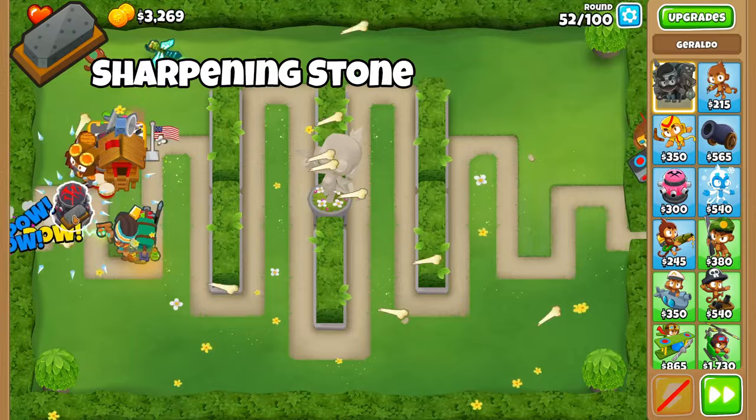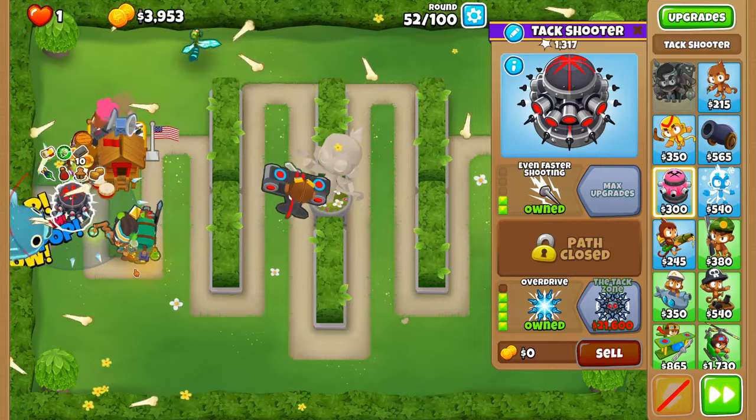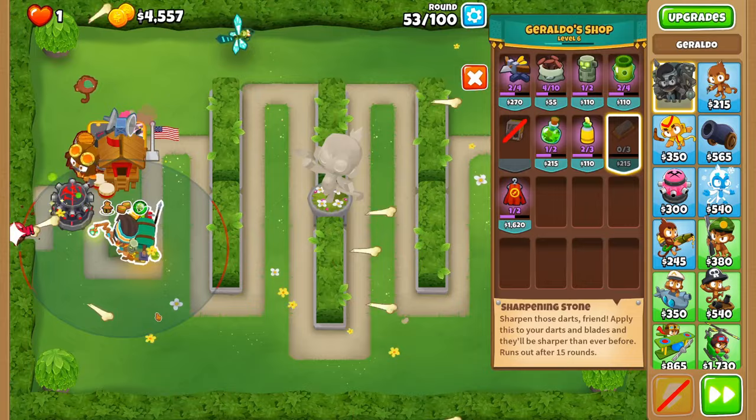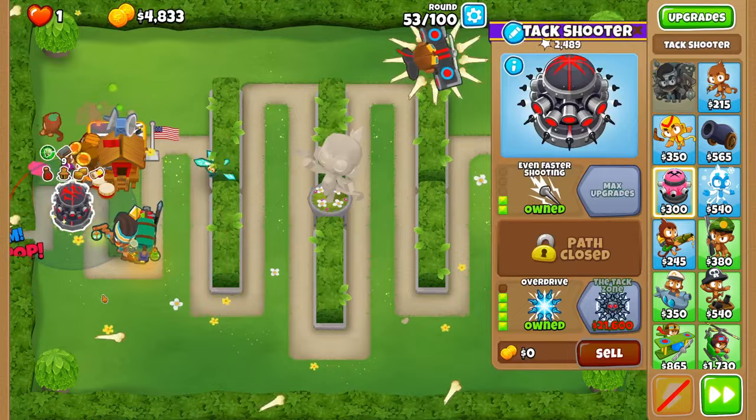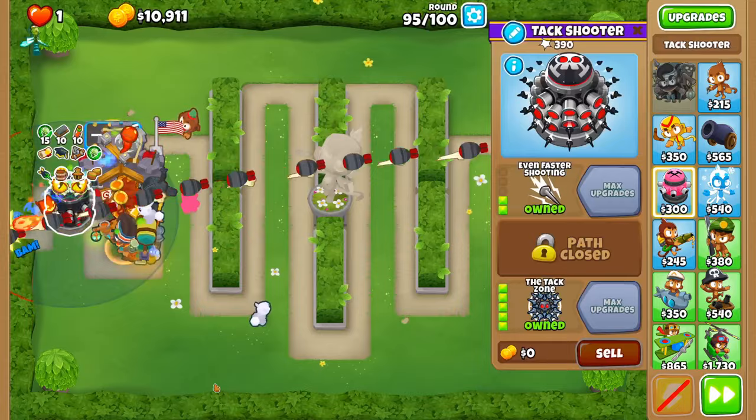Sharp Stone is another powerful item in Geraldo's shop. It can only be applied to towers with sharp-type projectiles, and those towers will receive plus 1 pierce for 10 rounds. This is solid for its cost and is very strong on towers with low pierce or high projectile counts like tac shooters or a never-miss ace. This stone is rarely used in the early game but is particularly useful in the mid game. It becomes even stronger in the late game as it also gives plus 1 damage once Geraldo is level 15 or higher, making it very strong in tac spam and sniper spam strategies.